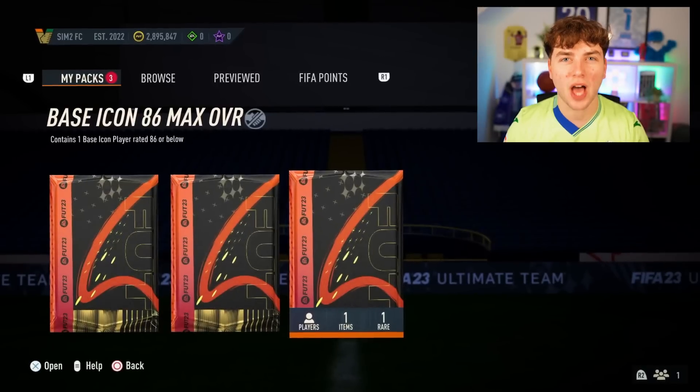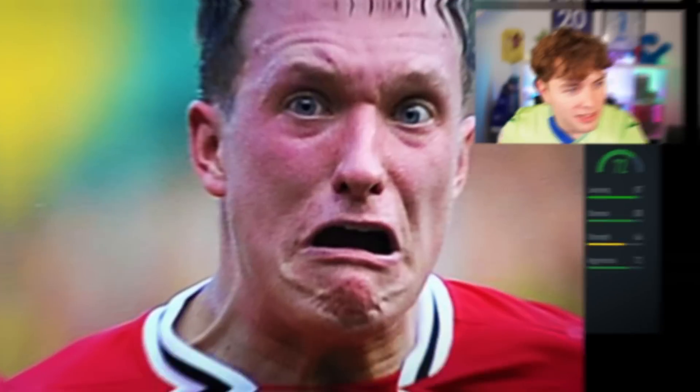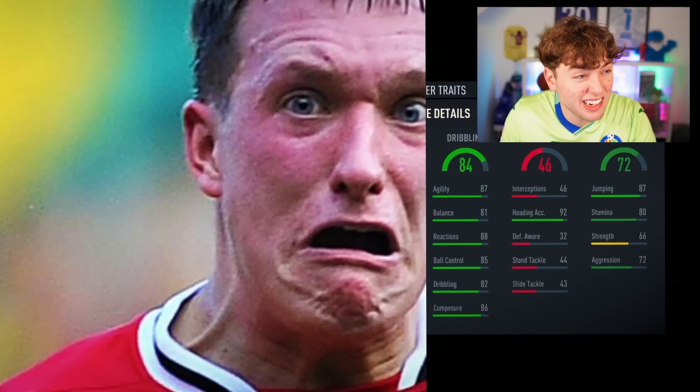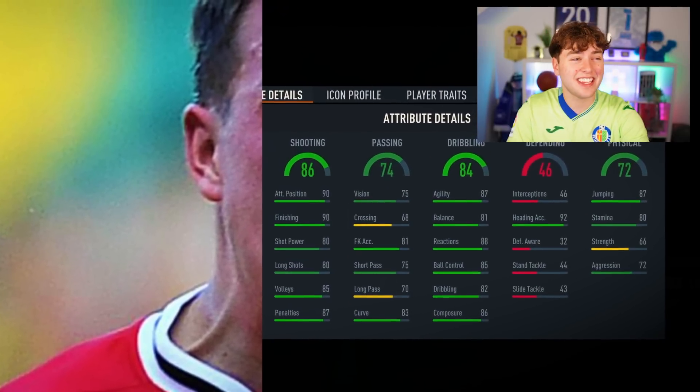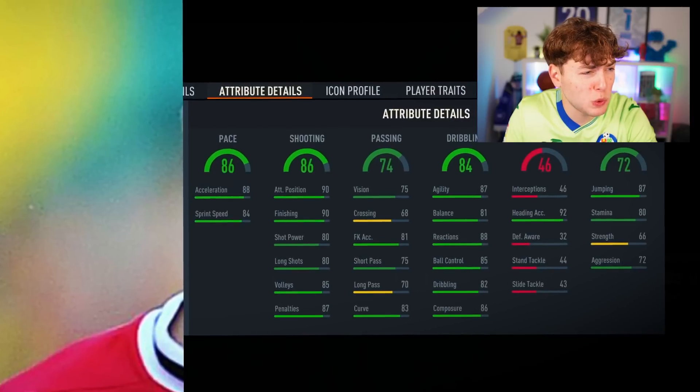So we only have one position remaining — it's time to open the icon pack. 72 physical, defending's low, dribbling, passing stinky, shooting 86, 86 pace. Let's find out who it is. It's f***ing s***.